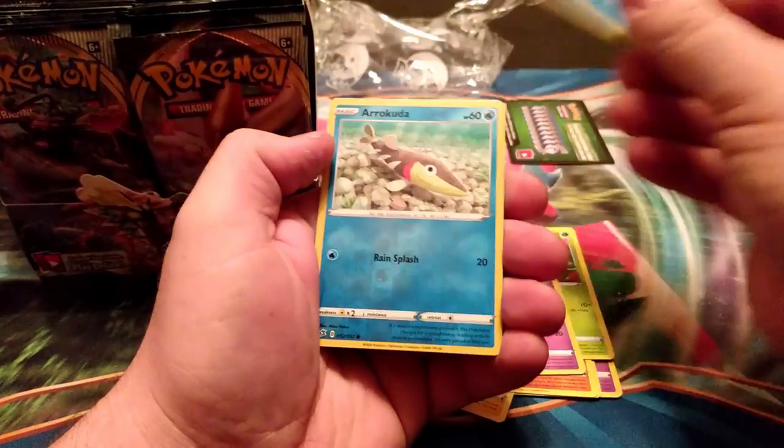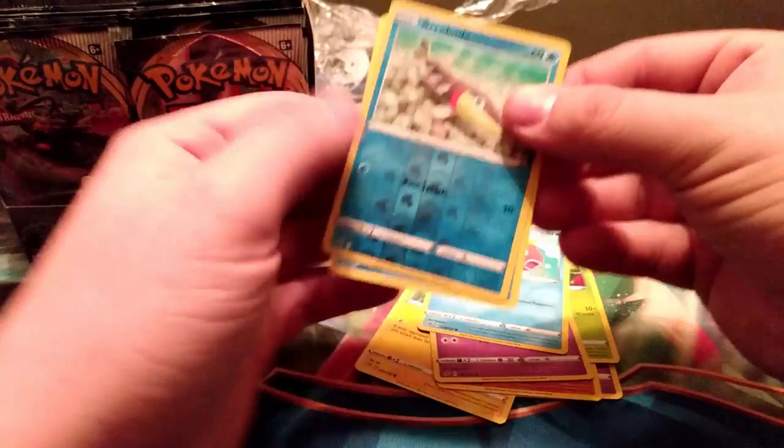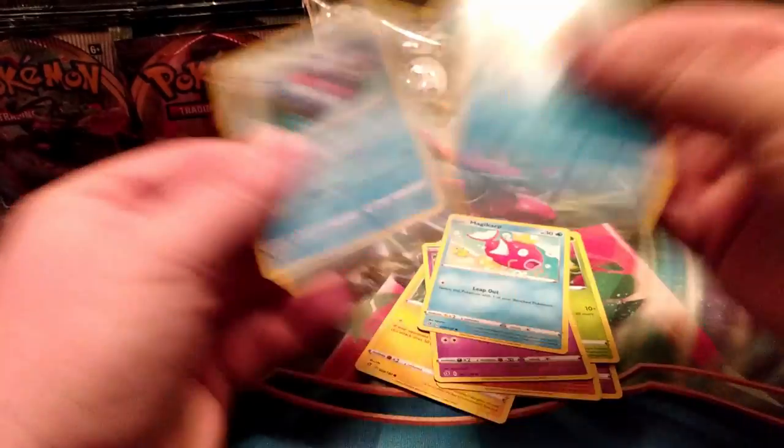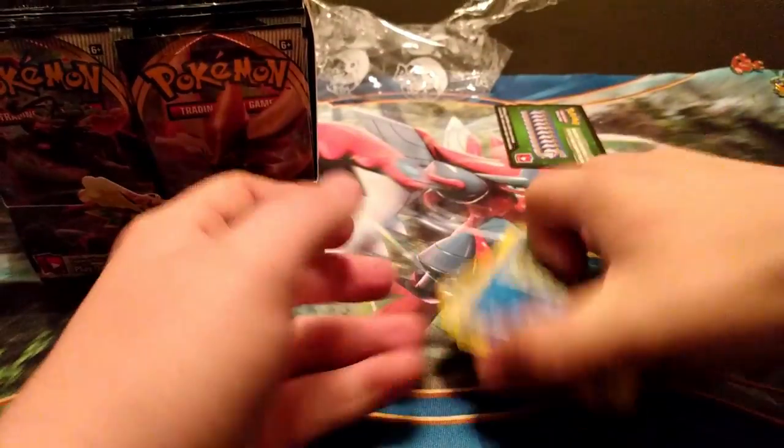Hatenna, Magikarp, Barraskewda, and the rare is a Galarian Mr. Rhyme — sadly not the one with Mad Party, but can't be all winners.